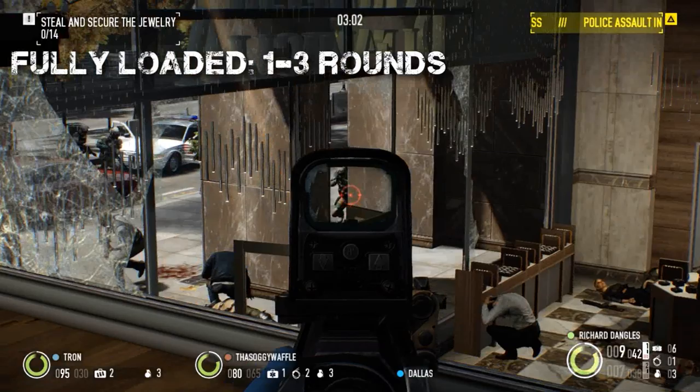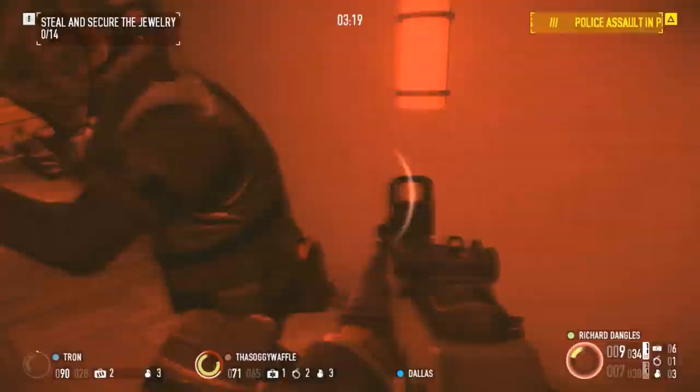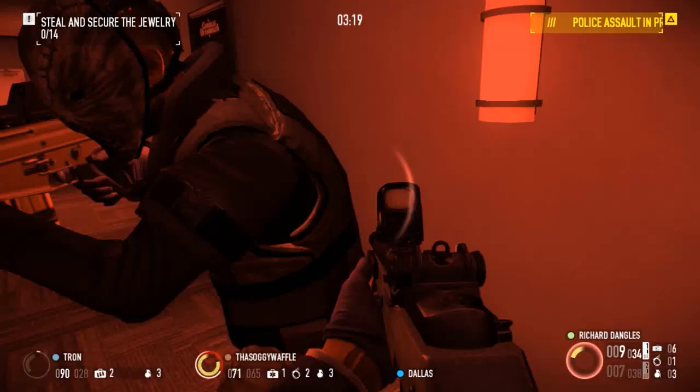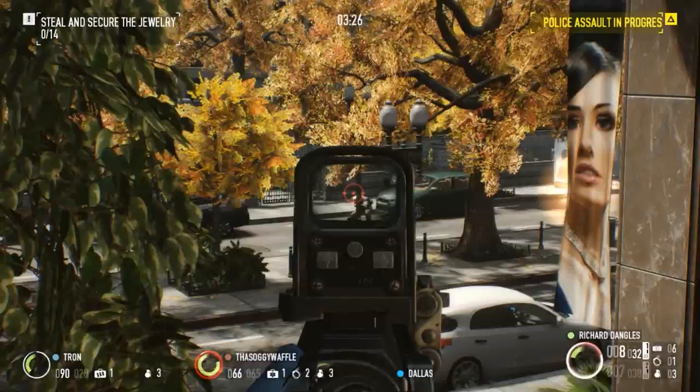Since the M308 lacks a lot of attachments, we will be building a pretty simple weapon. If you are familiar with the big game hunter loadout, you will know which mods to select. To boost the already high damage and threat, we will select the Fire Breather barrel, as it boosts both of these stats considerably. The Stubby and the Tank are both noteworthy options as well.